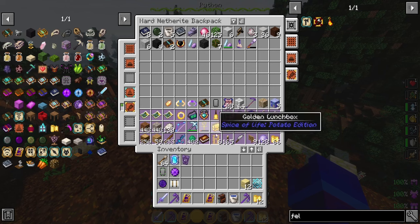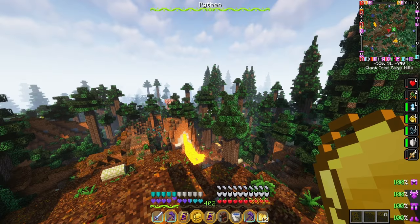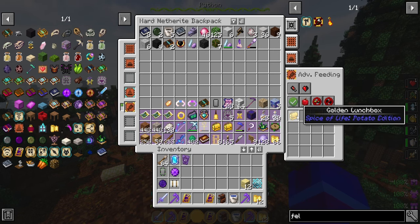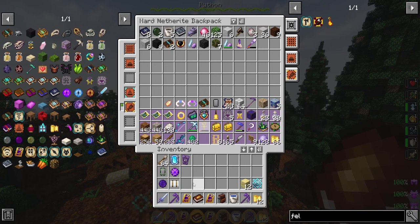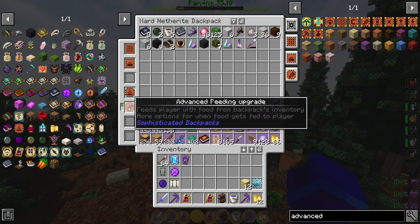Number five is making an auto feeder lunchbox. You want to make a golden lunchbox from the Spice of Life mod — just load it up with a bunch of food. Then make an advanced feeding upgrade, put the lunchbox in so it will auto feed. The main reason is to get the food diversity buff from this mod, which gives increased health regen, speed, and lots of other useful buffs. You don't need access to the nether to make this, so you can get it pretty early on.